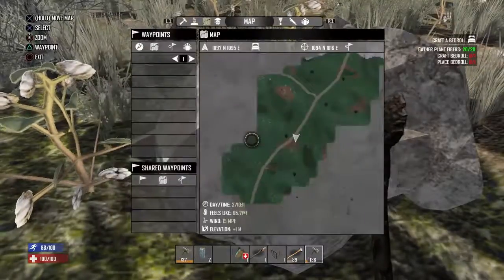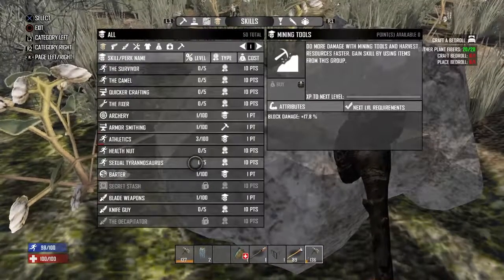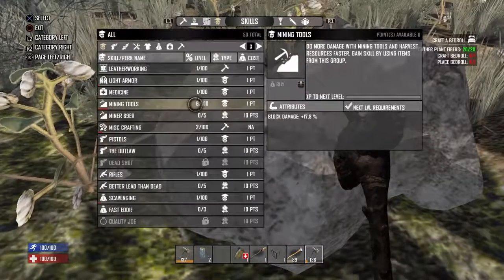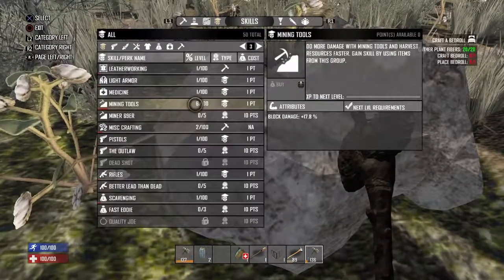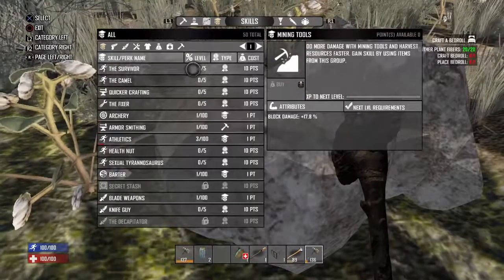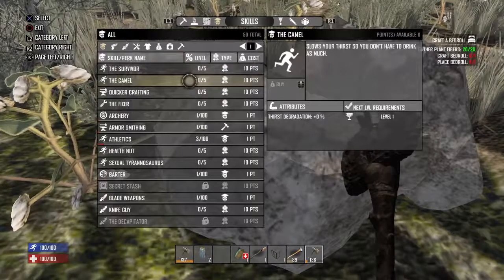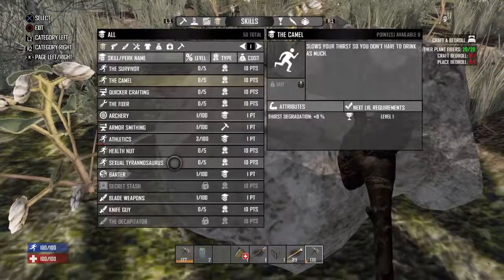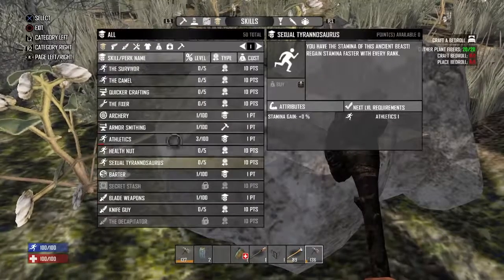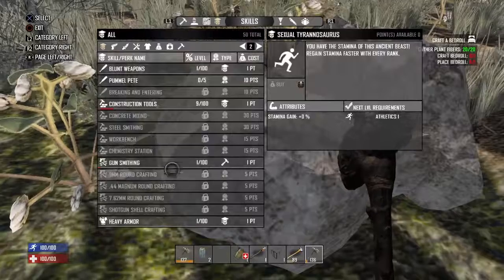When it comes to skill points, I've put five on mining tools. But it's up to you - survivor means you don't get hungry as fast, camel means you don't get as thirsty as fast, and there's one that makes your stamina a lot better. It depends on how you play.